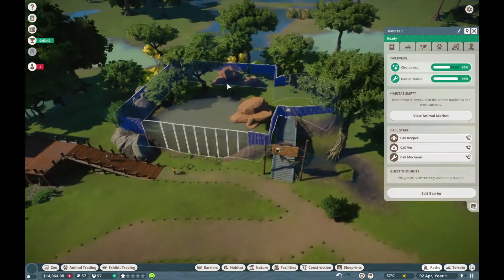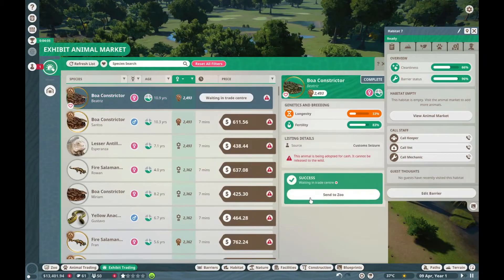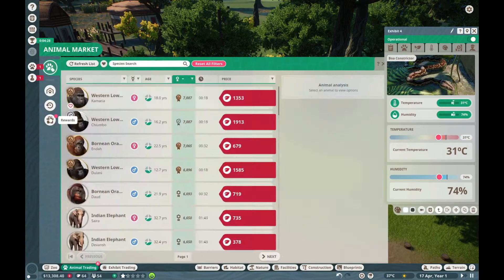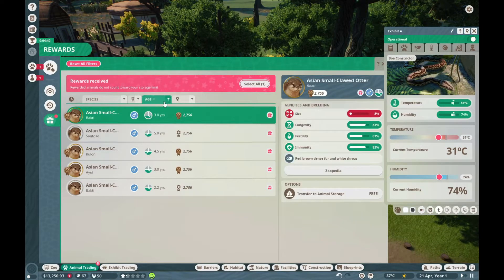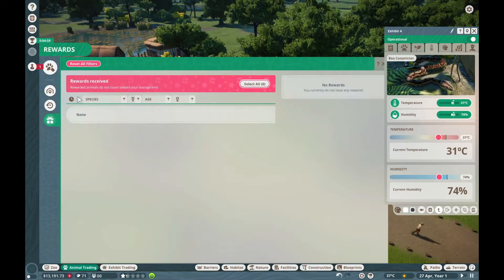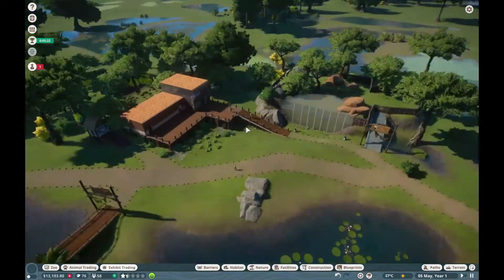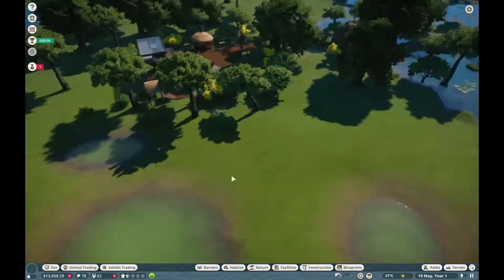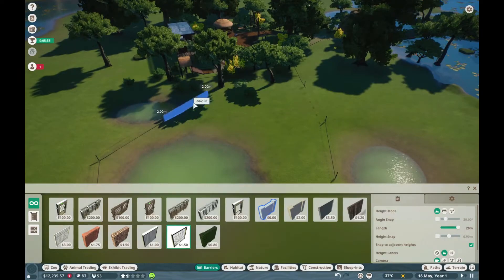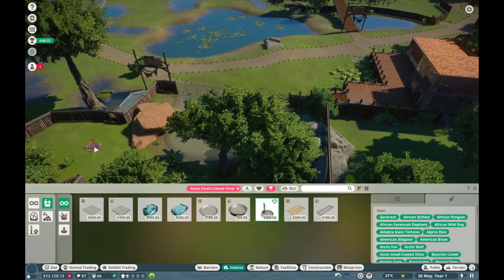The first animal you receive is the Asian small-clawed otter, and I was getting them at about four minutes in, so I'm not 100% sure on the timings. They can go into the habitat that's already pre-existing, and you only need two for them to be happy. So although you get a large number of otters, I decided to just stick with two to begin with.